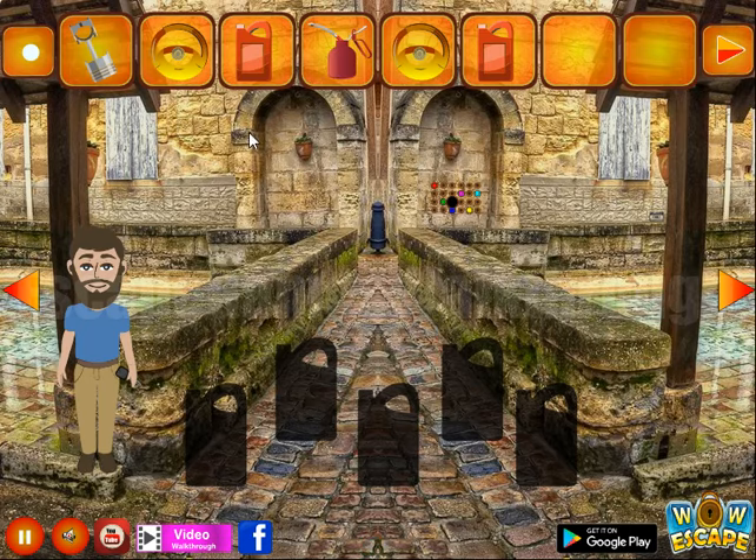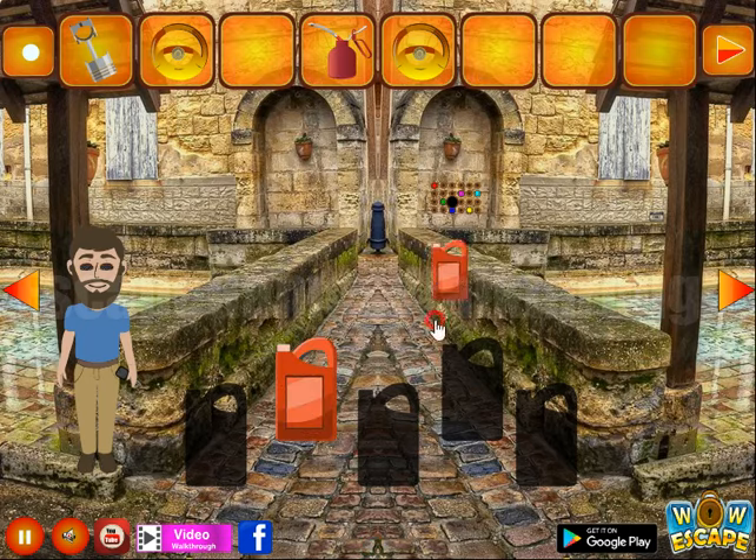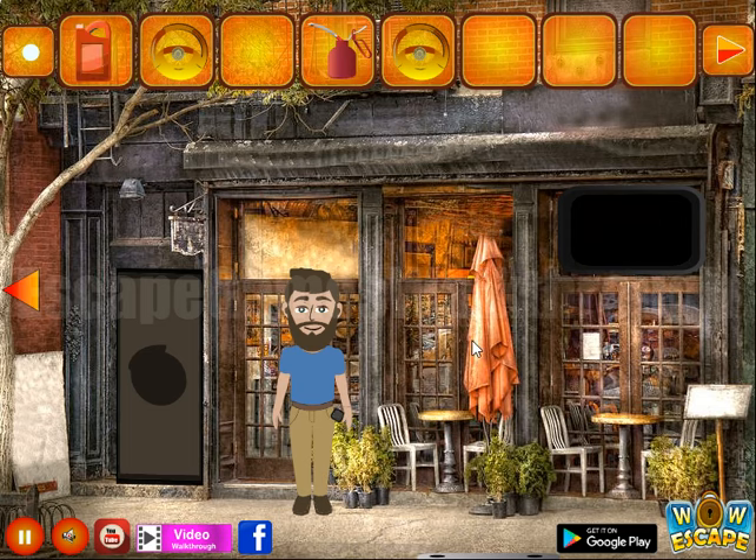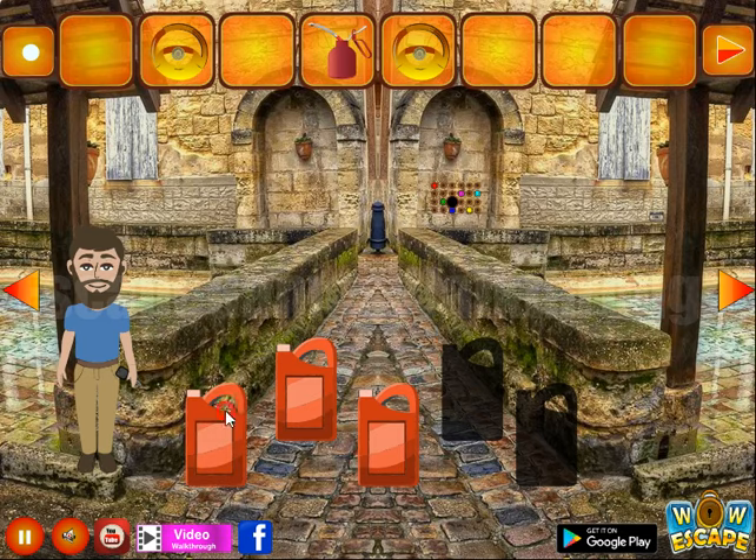So we got the second canister and let's leave proof here. Next thing — what can we do with it? This is not for this place. Maybe this is a game. A strange solution, and one more canister. Okay, going backward.